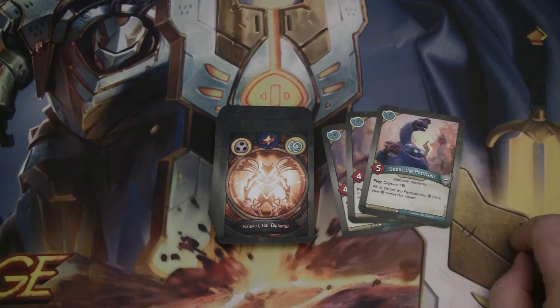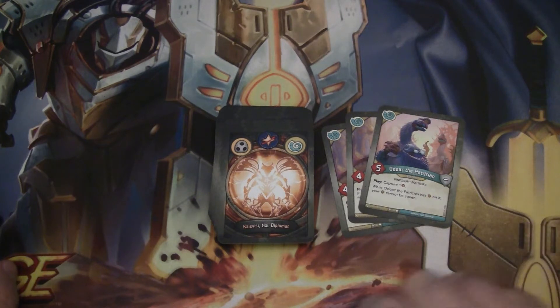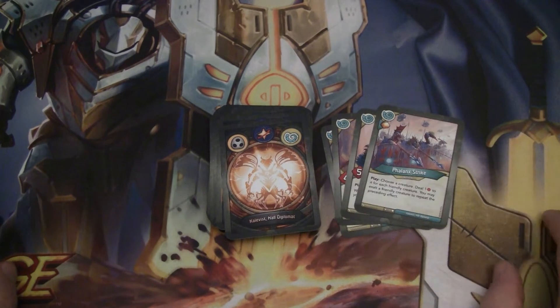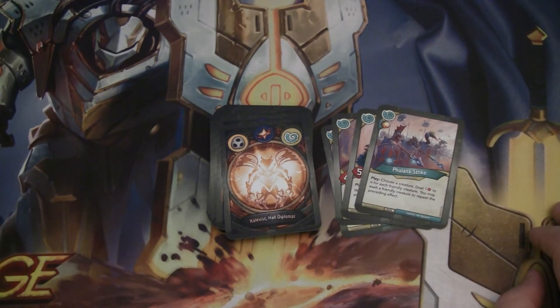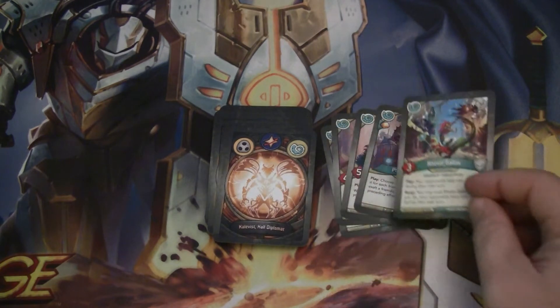Odoak the Patrician — five-power Dinosaur Politician with Play: Capture one. And while Odoak the Patrician has Amber on it, your Amber cannot be stolen. Phalanx Strike — action with a bonus Amber. When you play it, you choose a creature and deal one damage to it for each friendly creature. You may Exalt a friendly creature to repeat the effect. Good board control there.